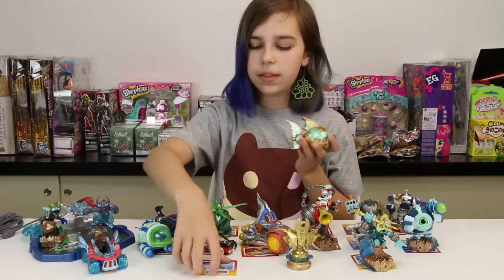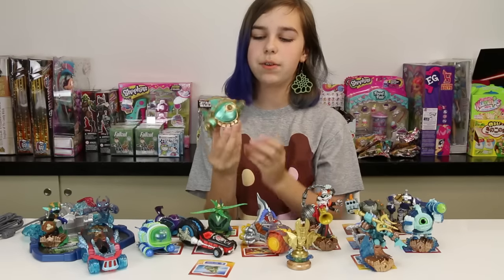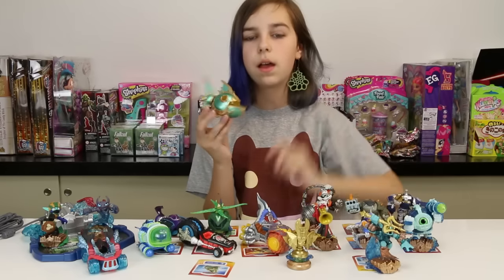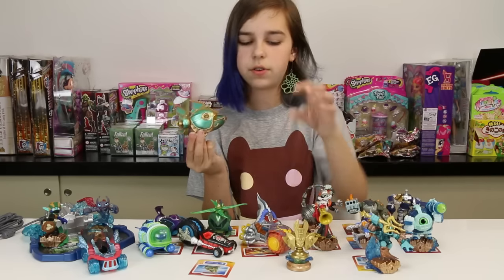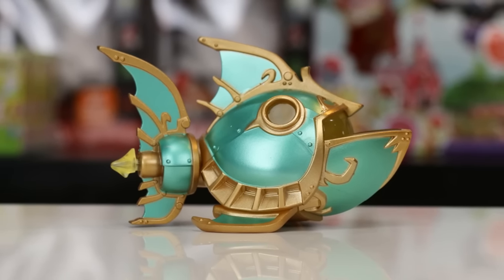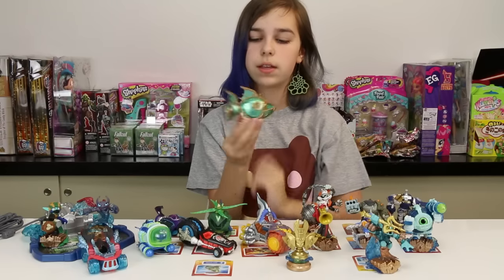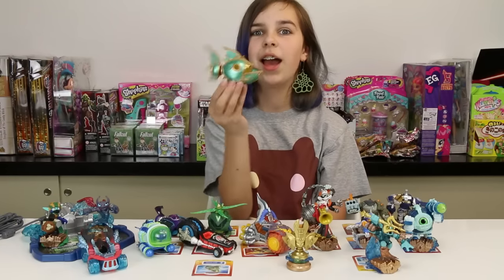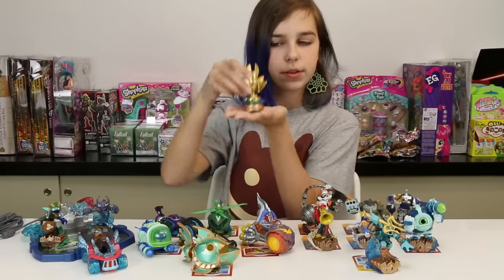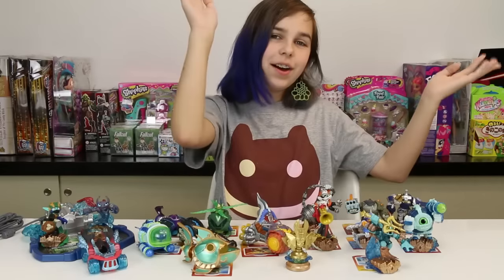The last of our vehicles is the Reef Ripper, which is really awesome. This one belongs to Gilgrunt, by the way — this comes in a three-pack with Gilgrunt and a sea trophy. This one is a water type, and the back flipper thing can move, which is really cool. I really like the color scheme and everything — it's really awesome. Plus it's just fun to play with that. Then of course we have the little sea trophy that comes in the three-pack.